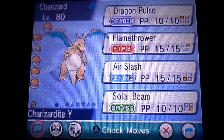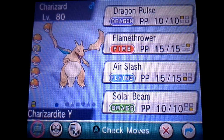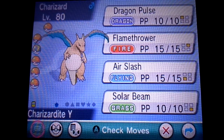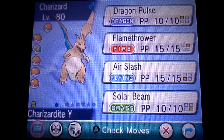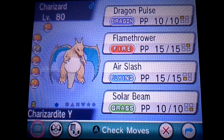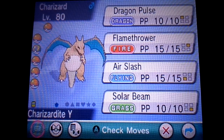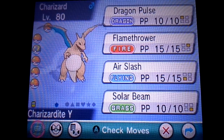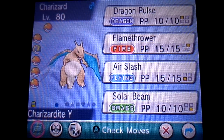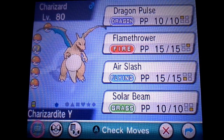The movesets I'm going to do from what I consider to be most important to least important move on the set. Number one on this set would have to be Flamethrower — great power, coverage, accuracy, STAB as well, and also a chance to burn, which is very useful. Then we have Air Slash — good power and accuracy, nice coverage as well, STAB and a chance to flinch, which is always nice.